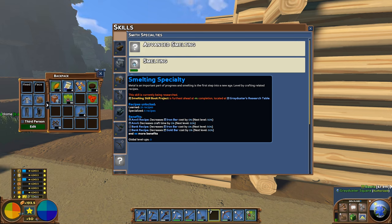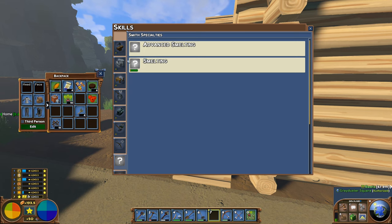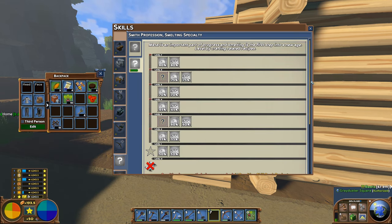Divide that by four — so that's about 250 blocks of iron ore that you have to actually hit with a pickaxe. That's going to be expensive. But we can see in here that once we spend on this, there are all of our recipes.